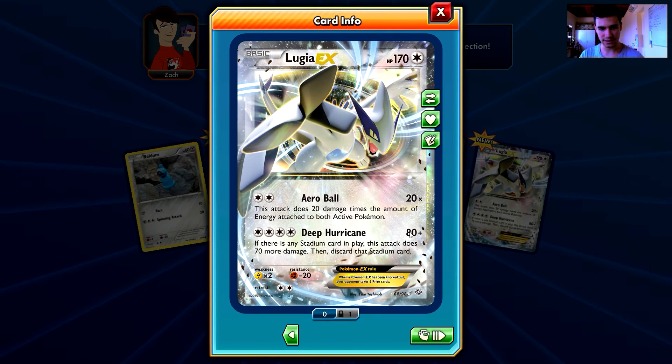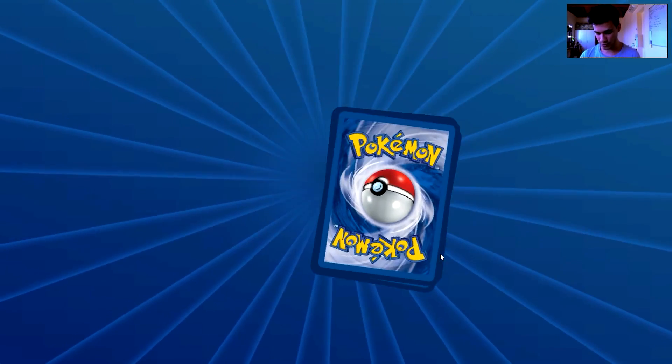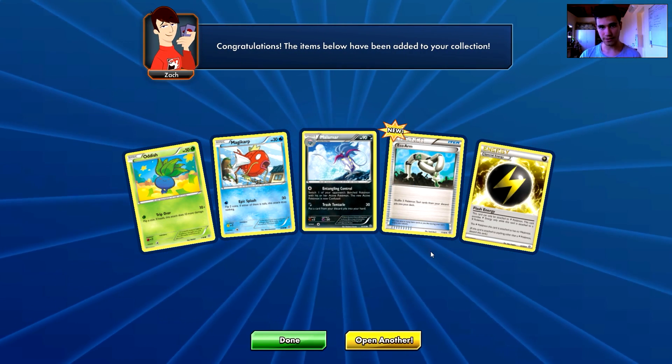Aeroball: 20 times — this attack does 20 damage times the amount of energy attached to both active Pokémon, something like the first ability of Mewtwo EX. Deep Hurricane: 80 damage plus if there is any stadium card in play, this deals 70 damage. I don't like it so much — tell me your opinion about this Lugia in the comments below. Still, it is an EX so I cannot really complain.